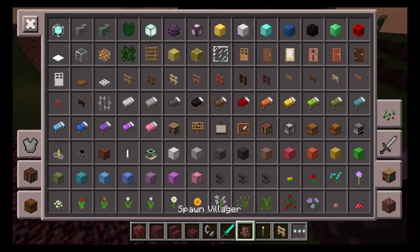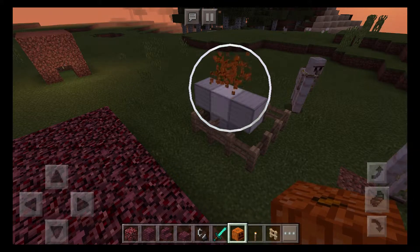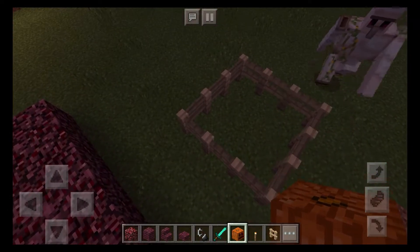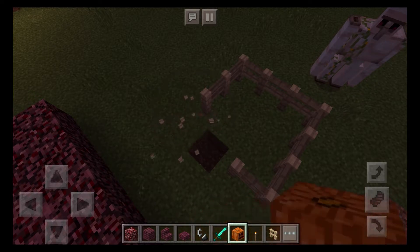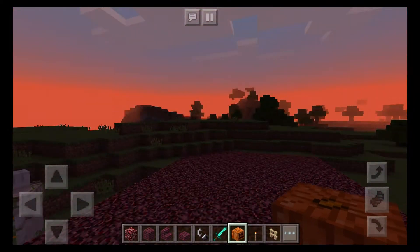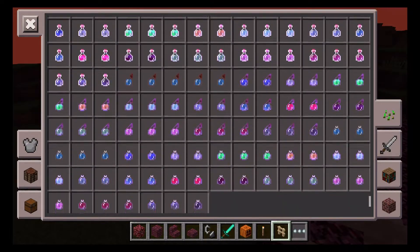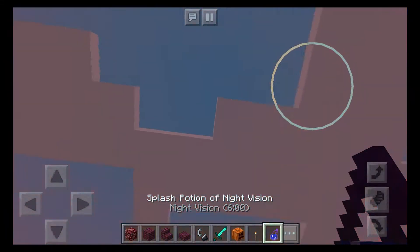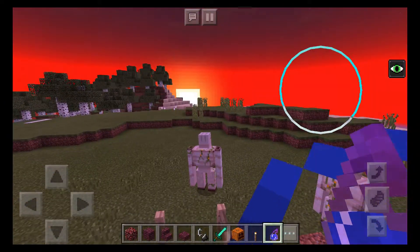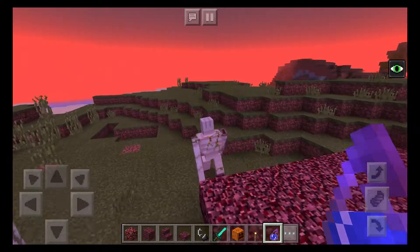I'll need a pumpkin again — that didn't work so I'll try again next time. If you're in survival, try to craft a Splash Potion of Night Vision or a Potion of Night Vision. I like the Splash Potion of Night Vision because you can throw it at people. I'm throwing it at the iron golems and now they have night vision so they can kill mobs.